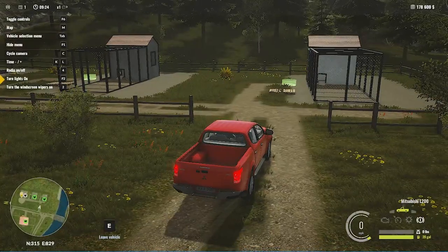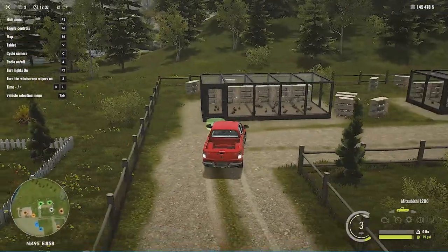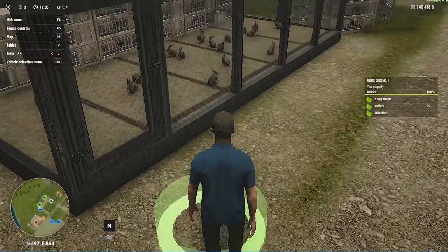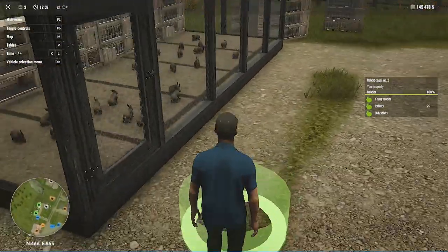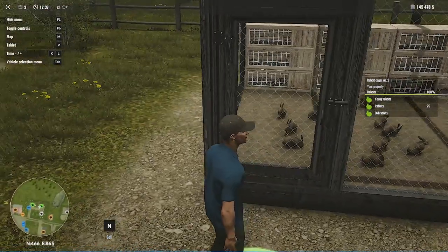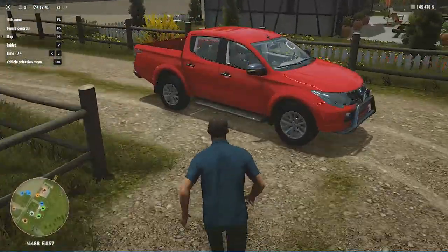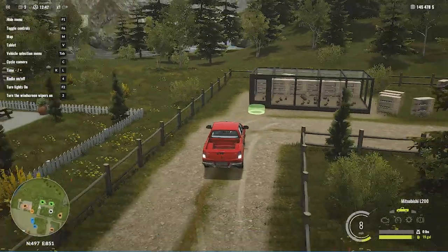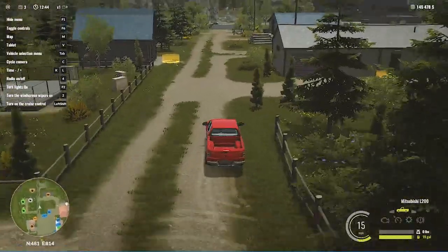Meanwhile you can do other work. After about two days your rabbits will be ready and you can sell them. You can see we now have young or mature rabbits which you can sell. Simply stand in the green circle and press N on your keyboard to sell - I'm not sure about the controller or Mac controls.